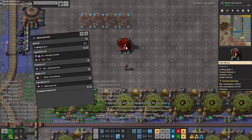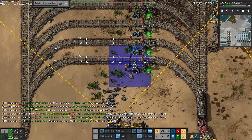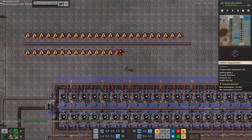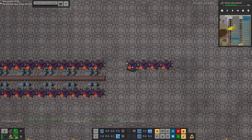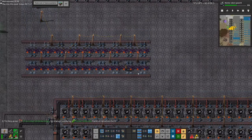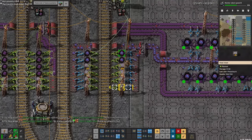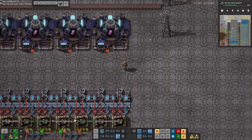Even with all those upgrades our throughput still wasn't enough to support the constant creation of matter stabilisers. So I set up imersite fuel, which allows our trains to run at basically double the speed that rocket fuel allows — a bit of a pain changing all the refuelling stations over. I also set up speed module production to squeeze out as much throughput as I physically could. After all of that we were finally ready to place down the stabiliser charging stations to turn matter stabilisers into charged matter stabilisers. We were getting extremely close to the end of the game, and here I am setting up singularity tech cards — which use the charged matter stabilisers and are the last piece of science in the entire game.